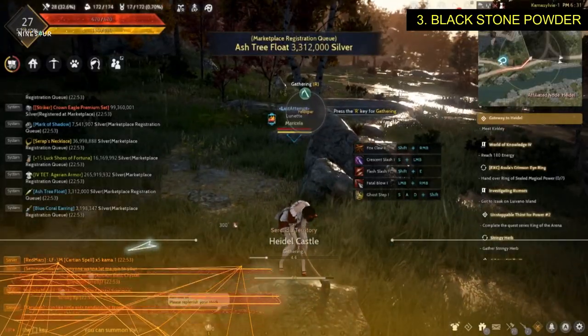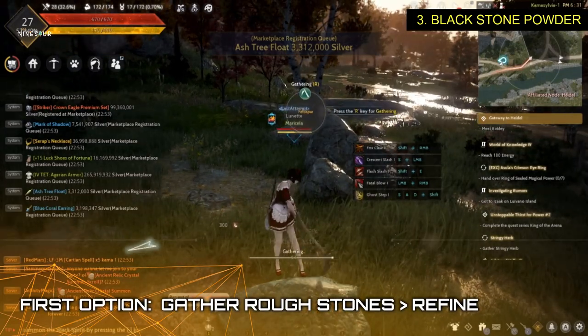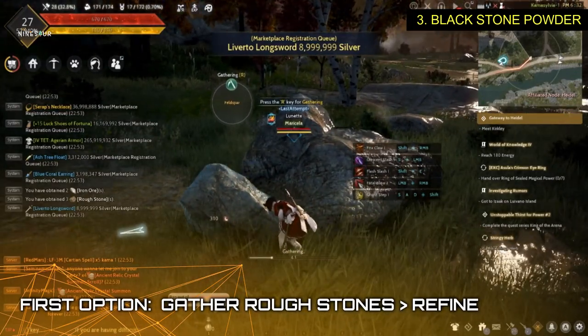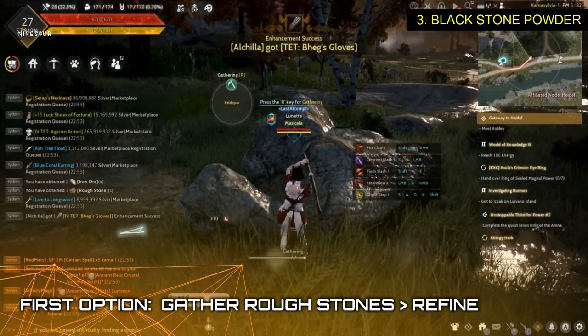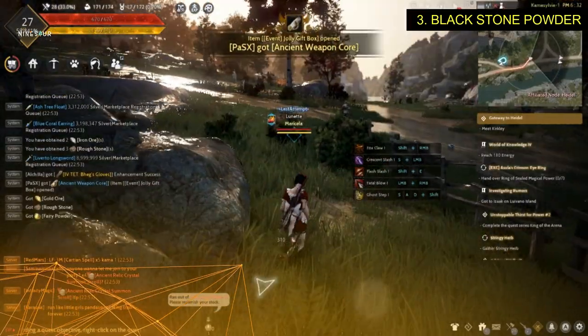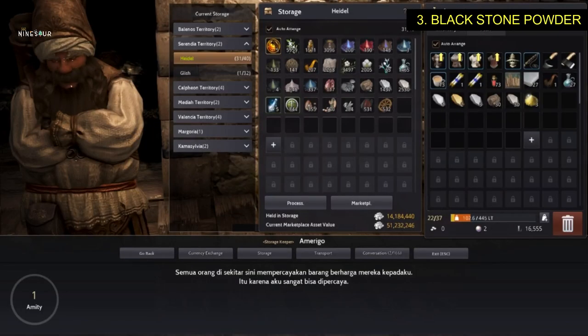So if you want to refine using rough stones, rough stones can be gathered on rocks but using a pickaxe. As you can see over here, since we need 15 black stone powder, we need to gather 30 pieces of rough stones to refine.